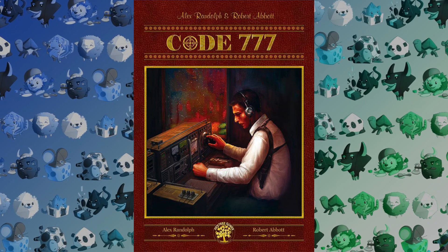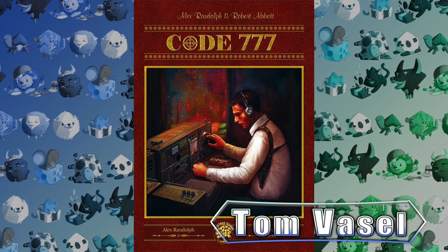And now, it's time for another Dice Tower review with Tom Vassell. Hey folks, I'm Tom Vassell and today we're taking a look at Code 777 from Alex Randolph and Robert Albert.